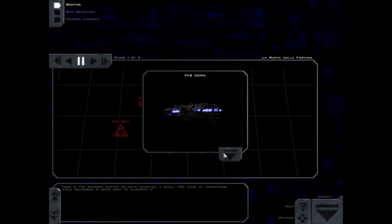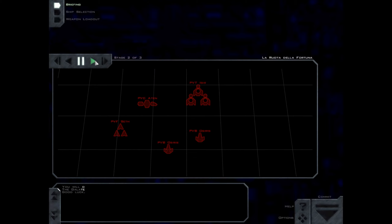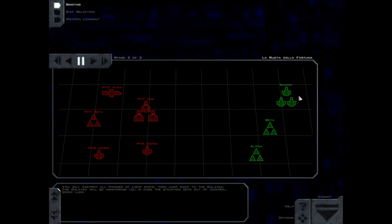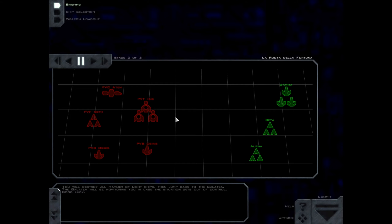PBT Isis. Osiris-class. Assef-class and Assef-class. You will destroy all Hammer of Light ships, then jump back to the Galate. The Galate will be monitoring you in case the situation gets out of control. Good luck.